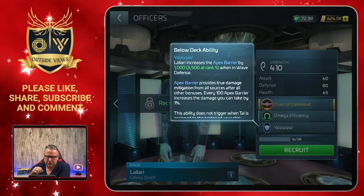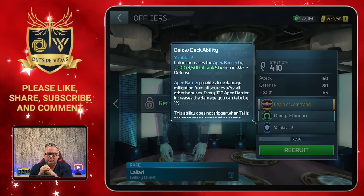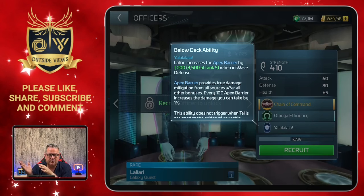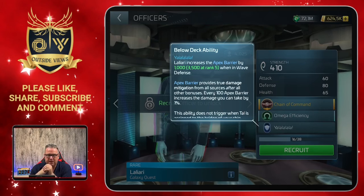Her below deck ability increases the Apex barrier by 1,000 when in a wave defense. So we have two rare officers coming in with Galaxy Quest that are helpful in wave defense - Dane, who we talked about this week with his impulse speed, and now Laliari especially for wave defense with an Apex barrier boost.